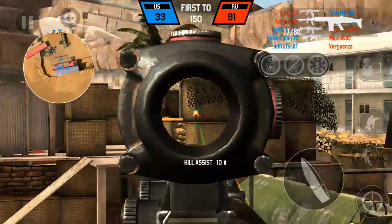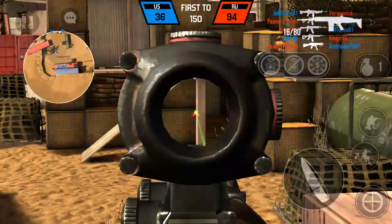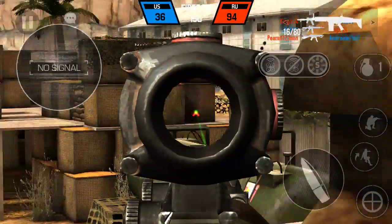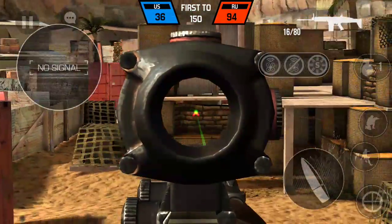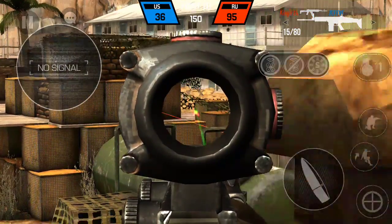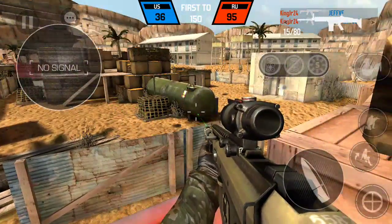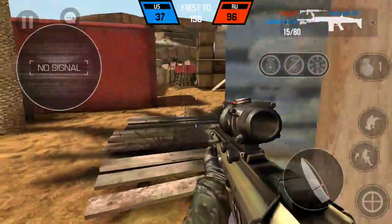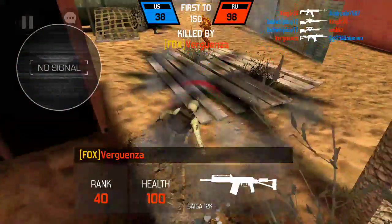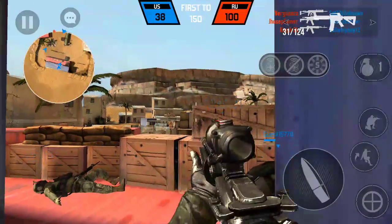You can also do wall bangs — as you saw right there, I got one. If you saw the hit marker counter — UAV inbound. Right when I get down, I'm just going to be bombarded.